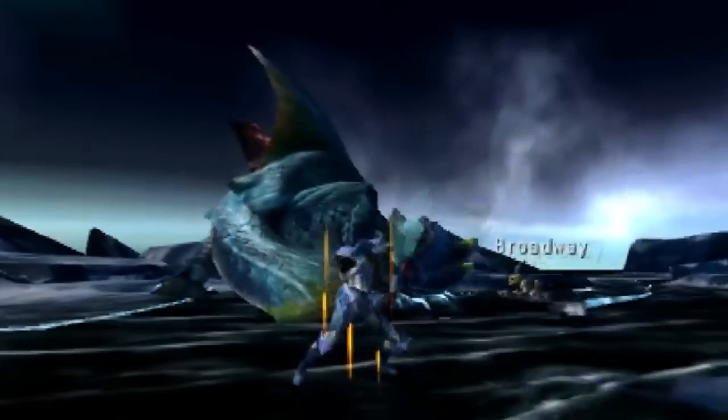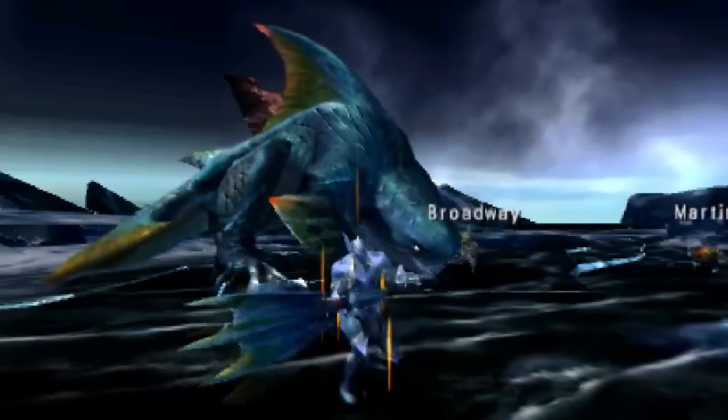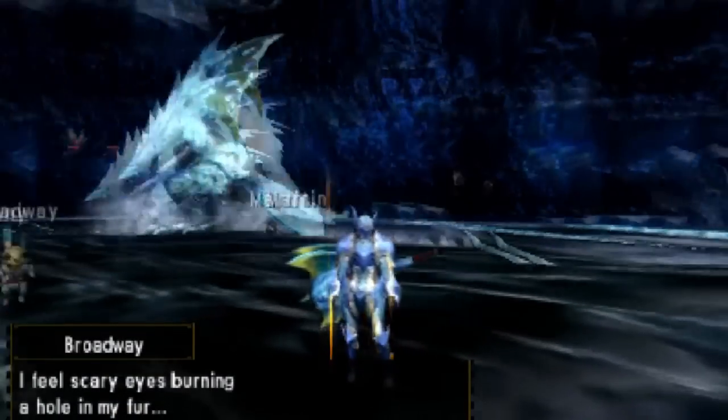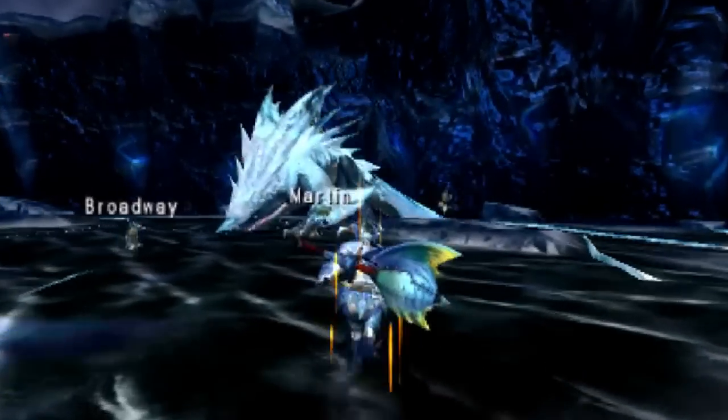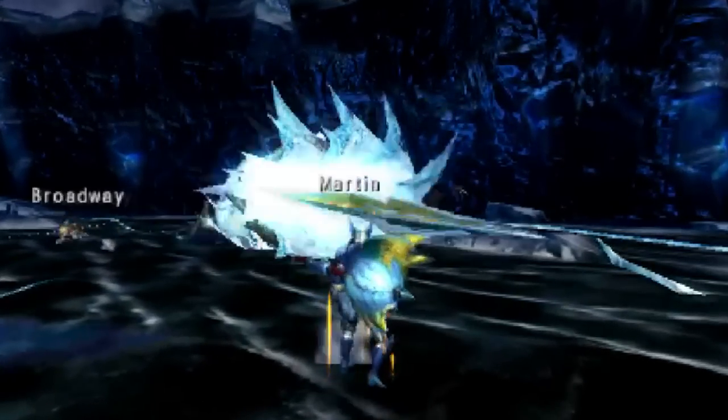A second attack from this position: the Xamtrios will adjust its position once before charging forward. The adjustment makes it harder to dodge, but it also lets the player know that a charge is coming. For the final attack from this pounce stance, the Xamtrios will leap forward and then either use its ice breath or do a 360 degree spin. If the Xamtrios jumps towards you in this position, run away as fast as you can.